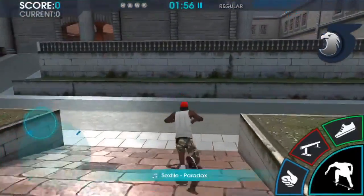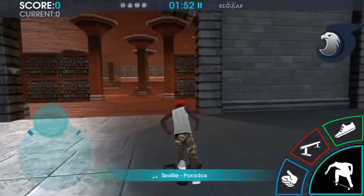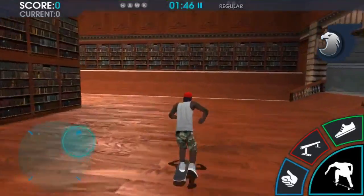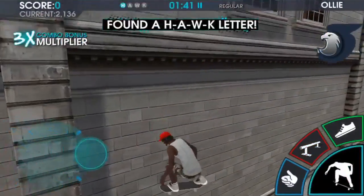So for the first one, you just have to take a right and go through the library, and it's pretty simple. You can see it a little bit when you go through, right up there on the right. So you want to go up this ramp, and you want to go through the door. All you have to do is just grind, and then jump right off.